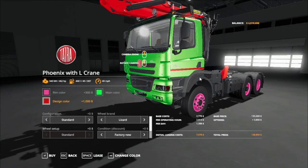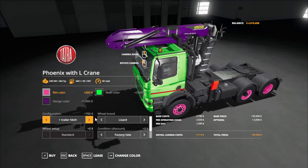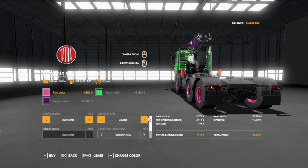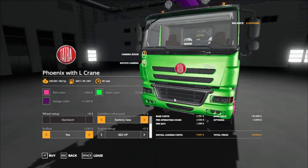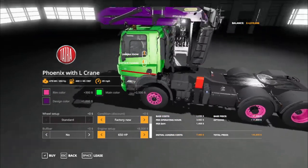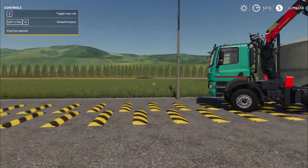Design color — going with the pink or purple. Crane configuration: standard, with trailer hitch on the back. Tires: center, Lizard, Nokian — just standard tire for each. Bull bar: no or yes. Light bar: or no. Engine options: 462 horsepower, or up to 650 horsepower, and back down to 462. It costs $134,000.